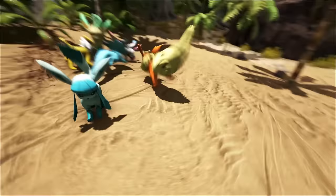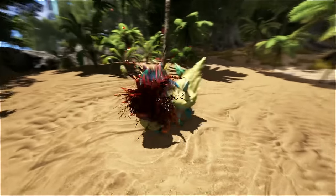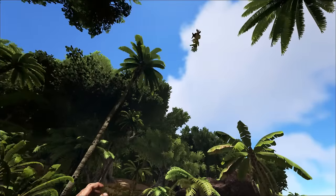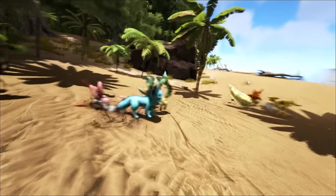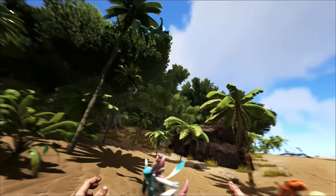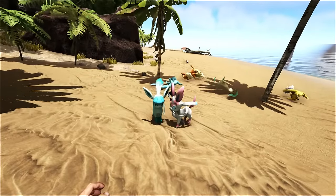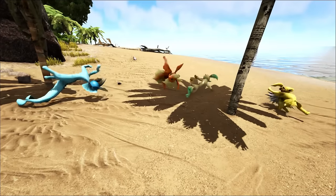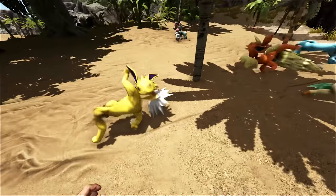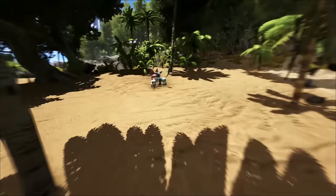Attack! I never thought I would see a 3D model of Eeveelutions battling out. Come on, Gen 1! Gen 2 are kicking ass. Vaporeon, kill — oh my God, yes! They just kicked ass — they're like flailing around. No, Jolteon — you're like my favorite, but now it looks like you're having a fit. Damn, those guys are pretty strong.